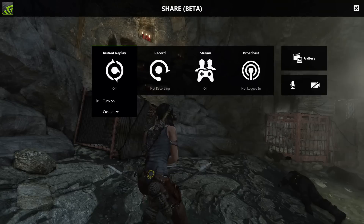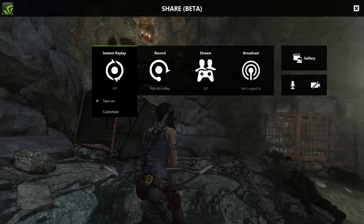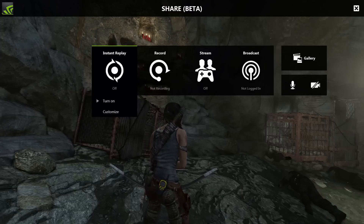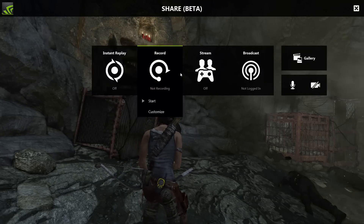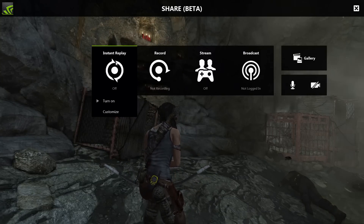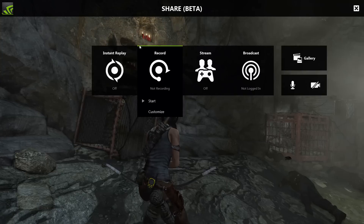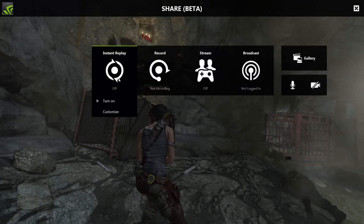What you can do from here is you can turn on and off the instant replay function, so that records the last five, ten, three, or twenty minutes of gameplay and you can hit a button to automatically save it. All your shortcut buttons still work, so you can just slam a shortcut key and it will save your instant replay or start recording. But you can also bring up this interface where you can turn it on and off manually, which you need to do for various reasons.